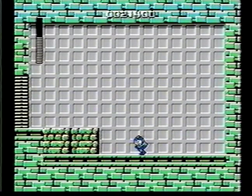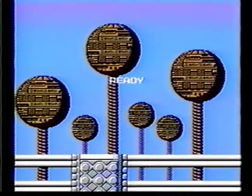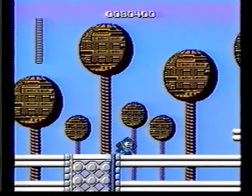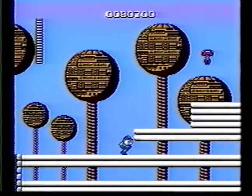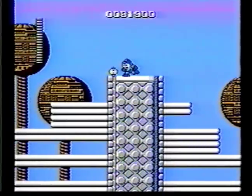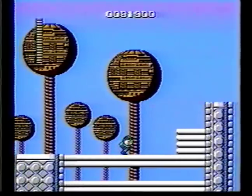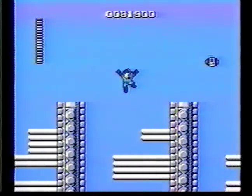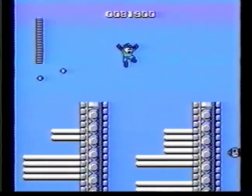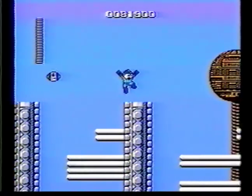Next we will go to Bomb Man, because you don't really need a weapon for him and he's another easy enemy. Here we start off with the springboards again — they're red now but just as simple as before. Now for this section, try to calculate where they hit. They always hit at the exact same spot, so let one hit and then jump over the next one before it can get to you.